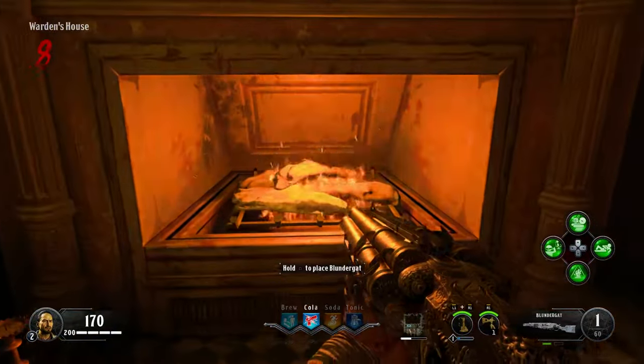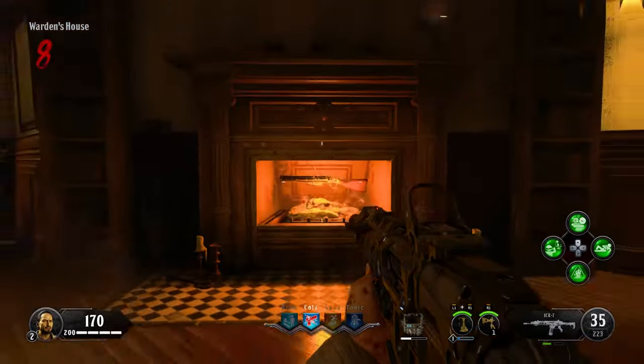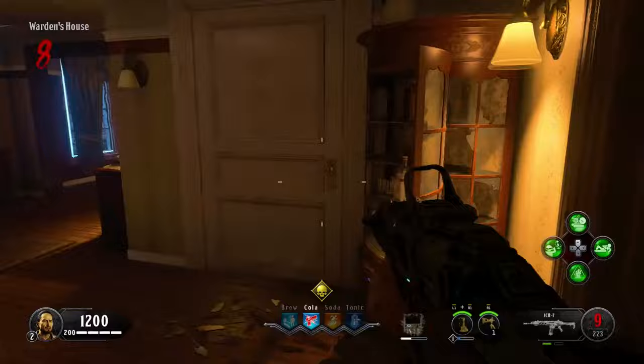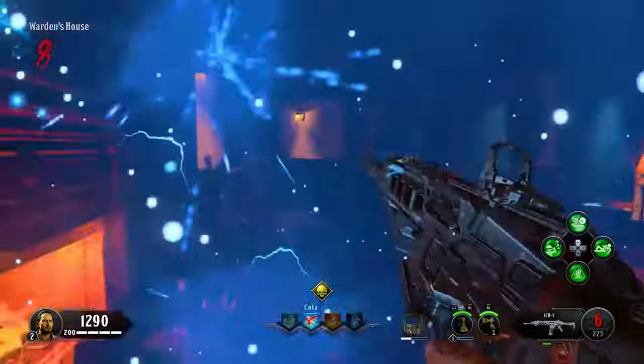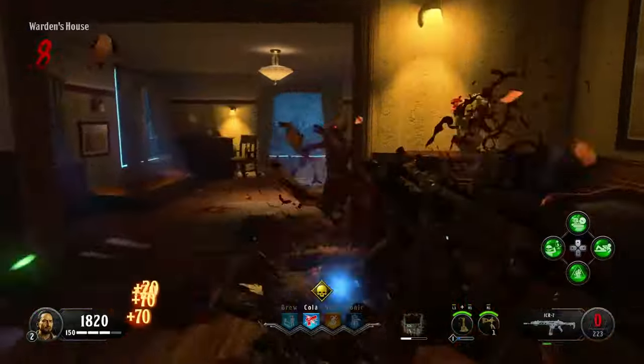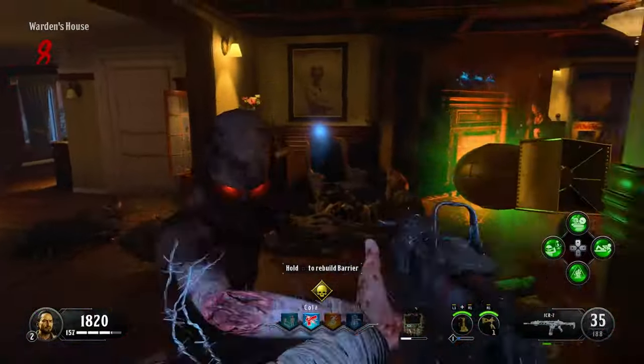After you've got your Blunder Gat, make your way to the Warden's house and place the weapon in this fireplace. You must then kill zombies within the house and collect the blue essence they leave behind. The three skulls on the fireplace mantle will begin to light on fire when you do so. If you leave the house at any point during this, you will fail the challenge and also lose your Blunder Gat.